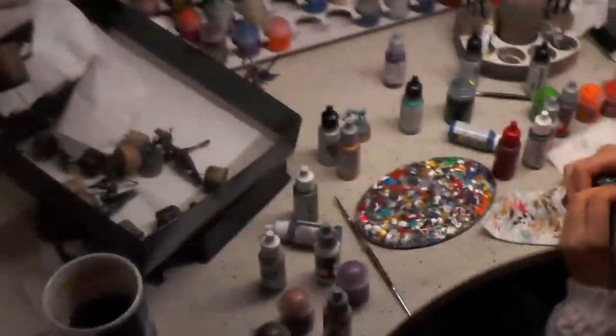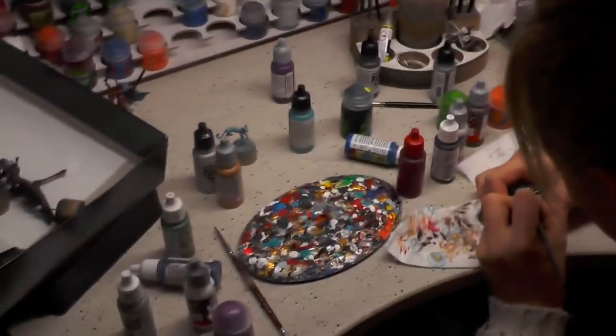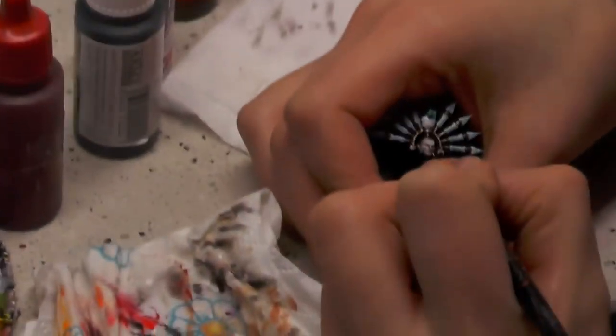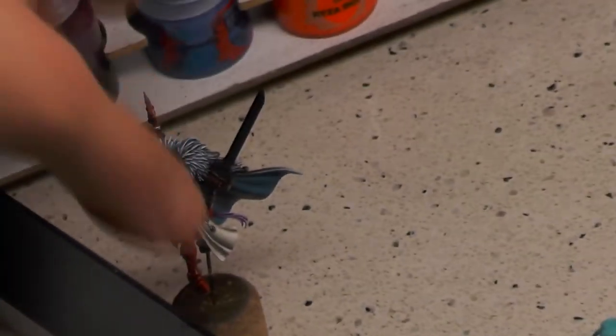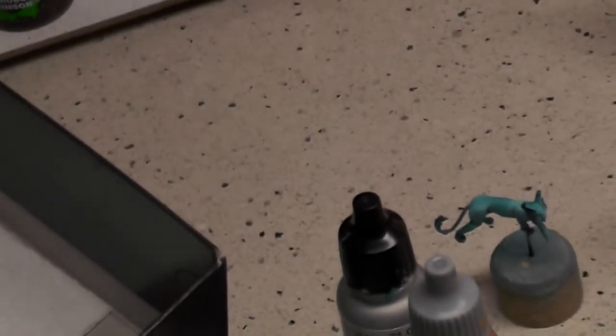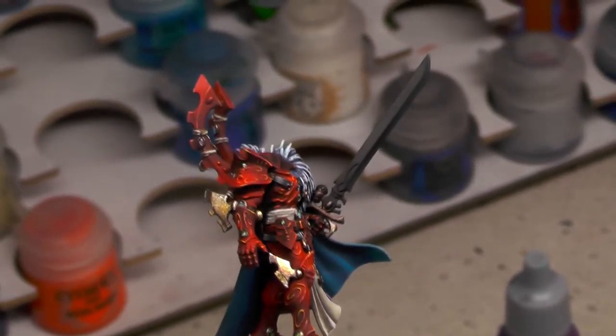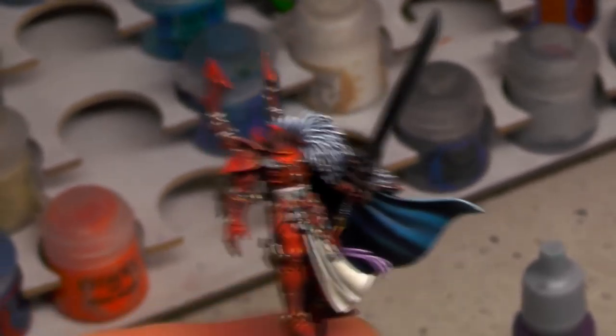So you're working on Eldar as well. This guy is on level five. Let's take a closer look — very nice. He's a work in progress still; he needs a head and his sword. Very awesome.